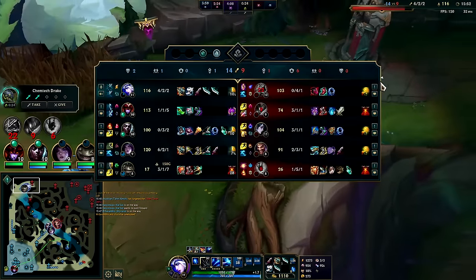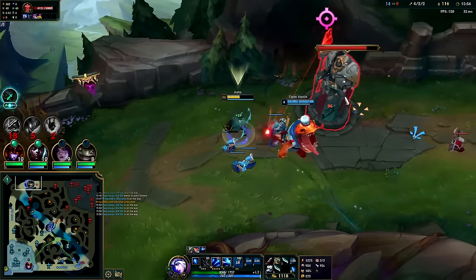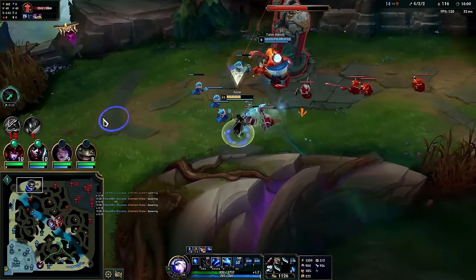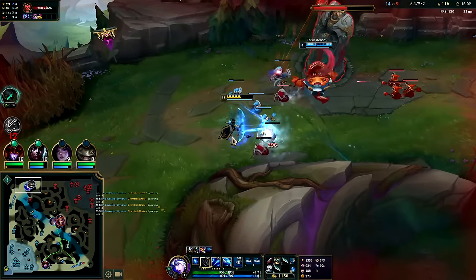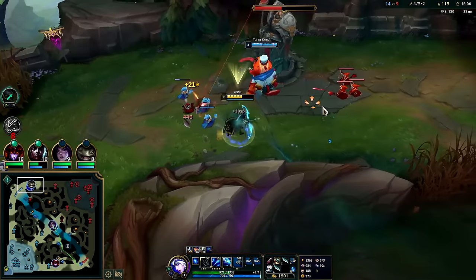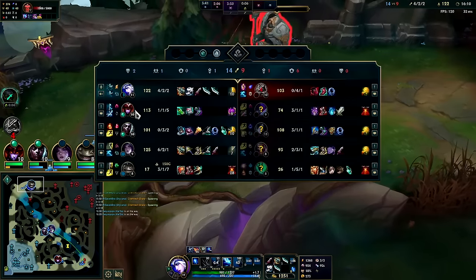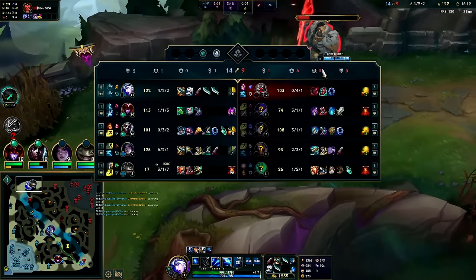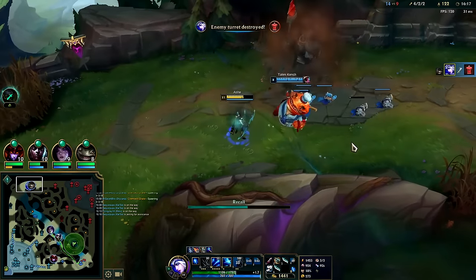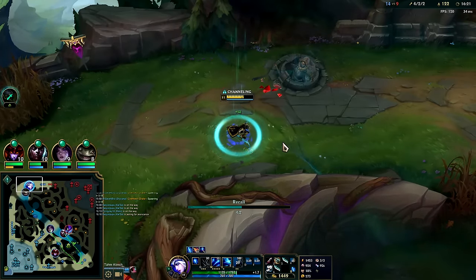No clue why Kench is still in my cannon there. My team was really worried I was trolling in champ select — they're like 'who's gonna dodge?' No — Ash stomps mobile melee top laners. Perma slows plus 600 auto range, it's no joke. Since Nasus chose to play more AP for trades since he's up against a range matchup, he's not going to scale very well — AP Nasus tends to fall off.